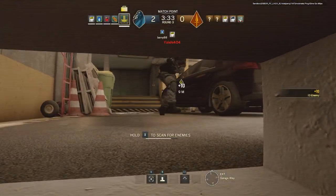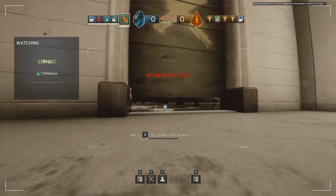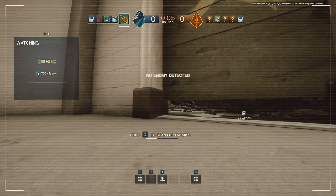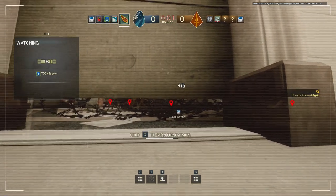If you're unsure what's in a room, get in there with a drone and check it out. And don't forget that when you die you can still see the camera feed of your teammates' drones if any are left, and scan for enemies to help out. Every little helps.